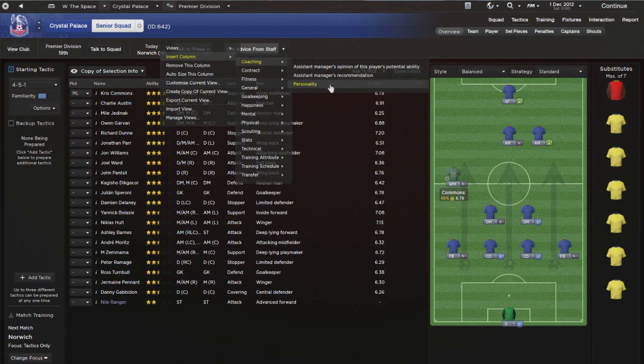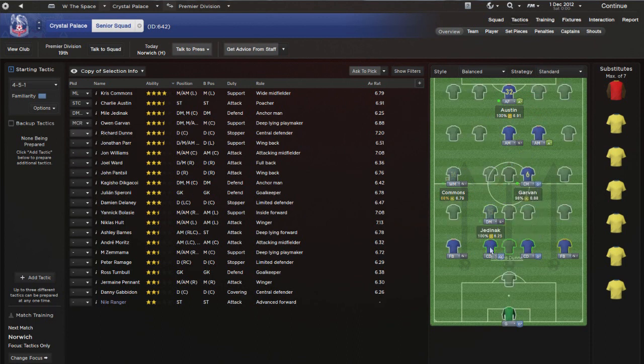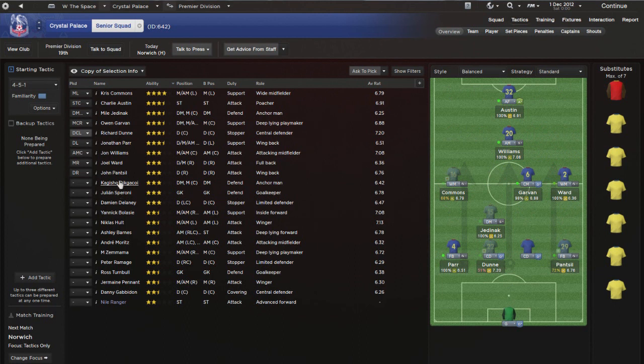What I'm doing here is inserting a column for coaching and current ability, then organizing players by ability. I'm simply moving the best players into the first team according to my assistant. It's worth mentioning that star ratings aren't 100% accurate - just because a player is rated four star doesn't mean he's definitively better than a three and a half star player - but it's an easy starting point as we set things up.